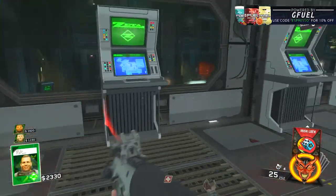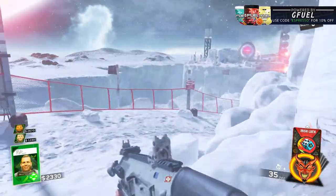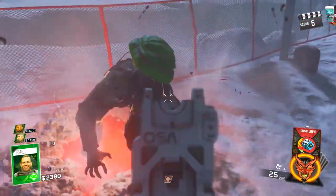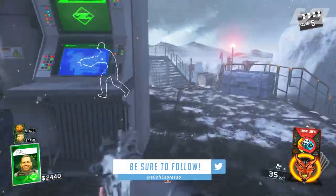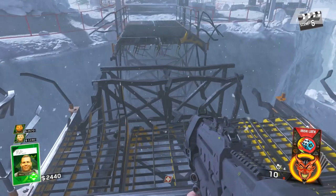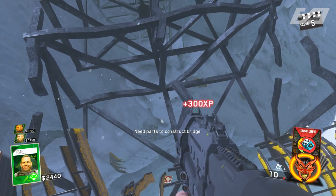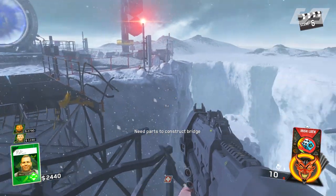Earlier today we talked about DLC4 Zombies: The Beast from Beyond and gave you a tutorial on how to turn on the power and stop the cryptids from spawning in those initial first rounds. If you haven't seen that, check it out first because it's partially the setup for this. In this video we're only talking about how to pack-a-punch within The Beast from Beyond — it's pretty straightforward, more so than previous pack-a-punch tutorials.